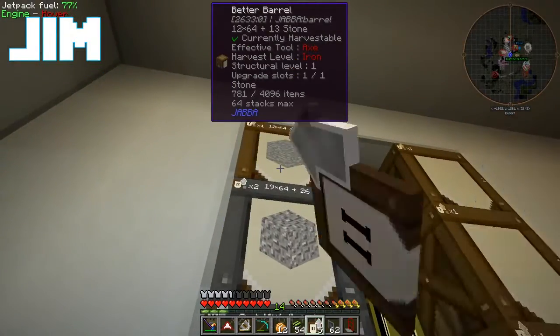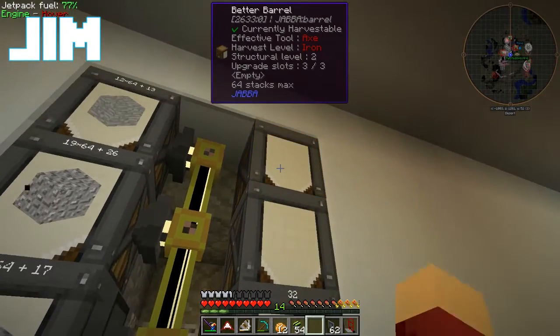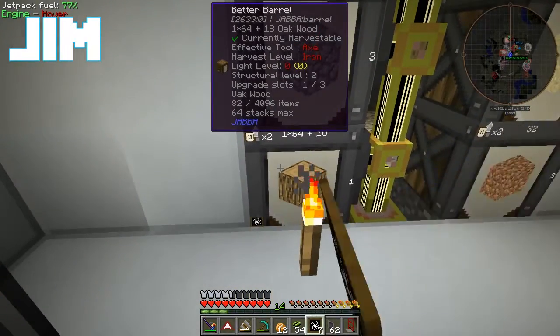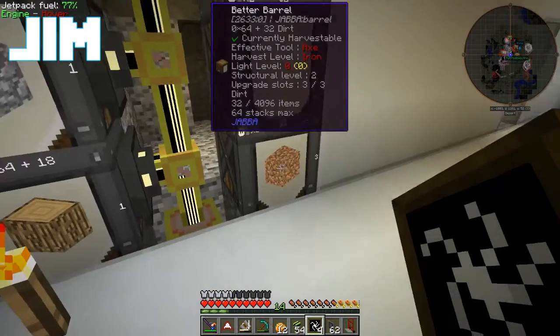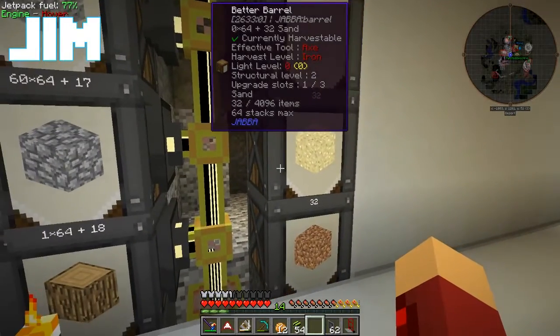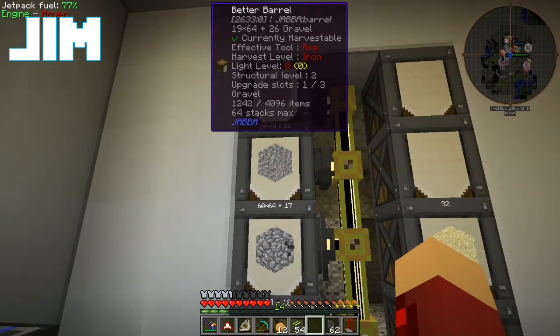But I now have a hippie dynamo. So I'm upgrading all the barrels to level 2, and this is so I can put a void upgrade in them. So now, once they get full, anything over that they will simply destroy.